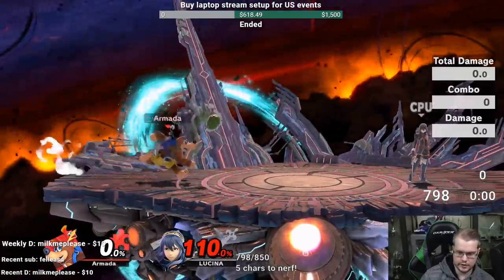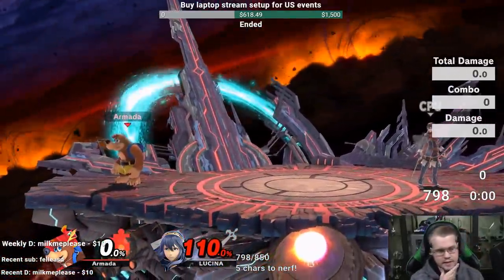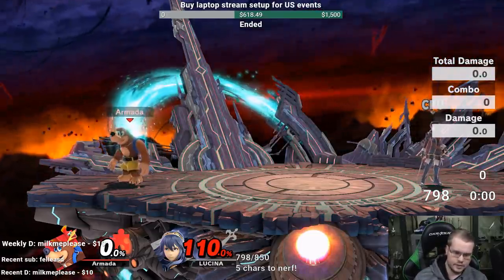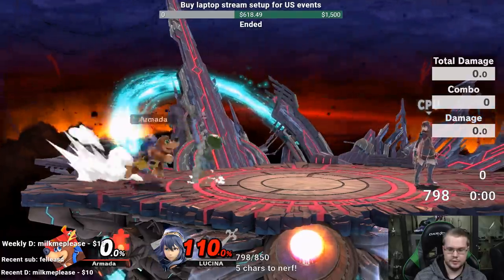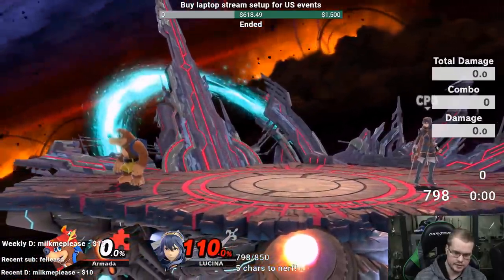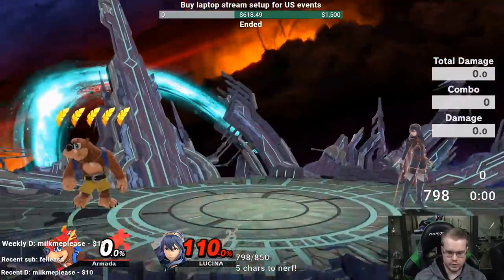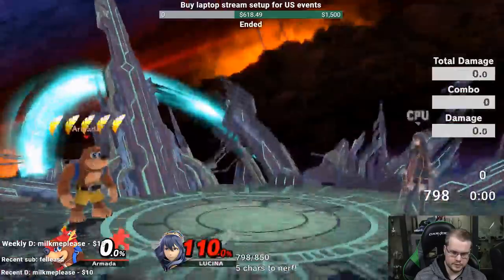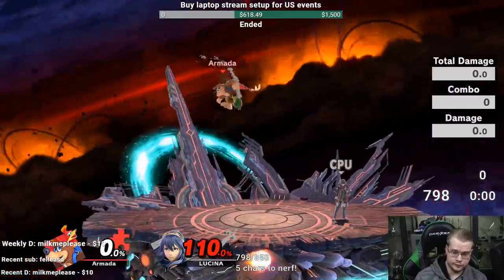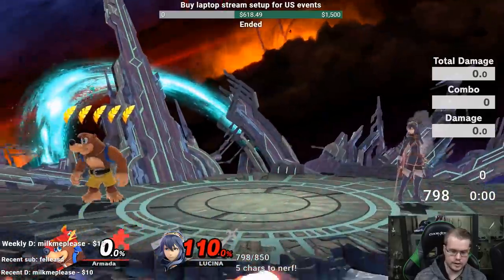Down B is the grenade. This move is going to be important for Banjo I think. The issue is that unlike Snake, you have the grenade in your hand and need some time to catch it, and it's also a little bit inconsistent with how it bounces. But I've noticed if you do down B and dash up quickly, you can grab it. And if you're in the air, you do down B, drift towards the grenade right away, and then you can catch it.